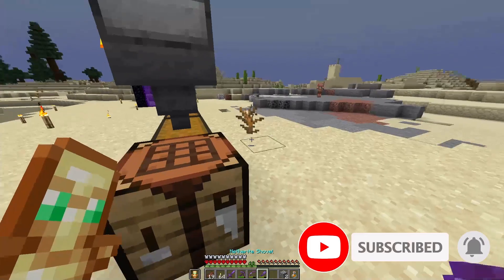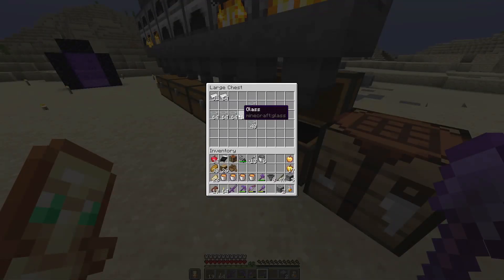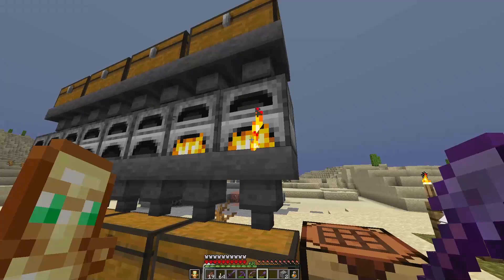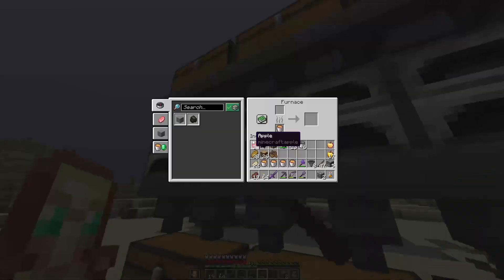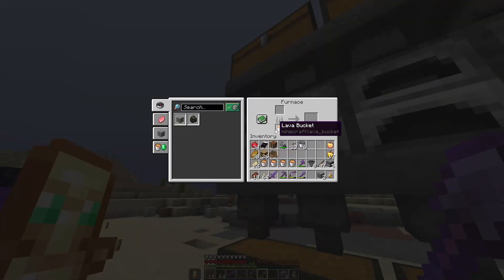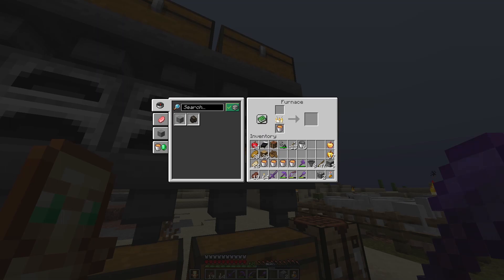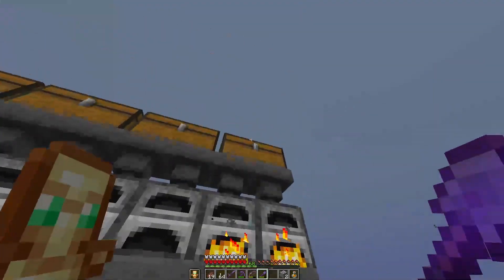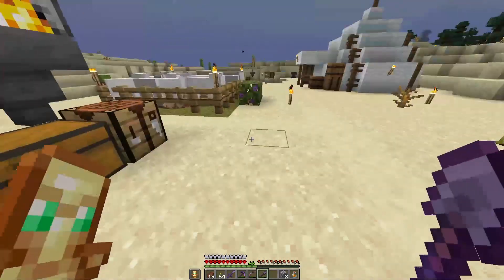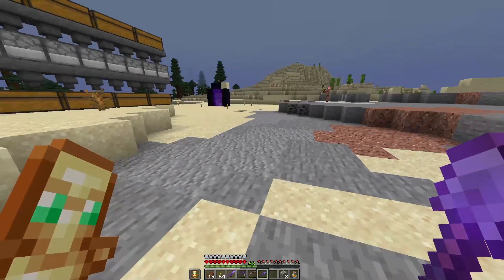We already did that a long time ago, but right now we need to do it again because we need a lot more glass than we have. In these furnaces you can see there are still some lava buckets I put in at the end of the last episode, and we still have some fire left, but that will just burn out because we won't be fast enough to take advantage of it.